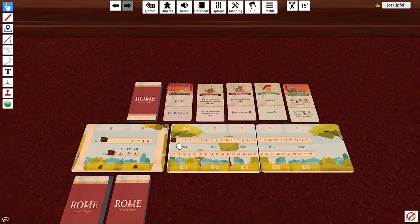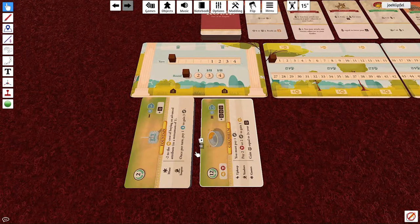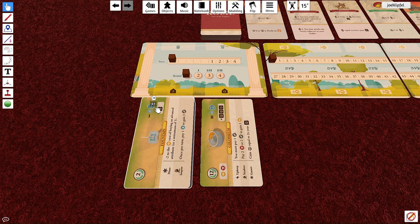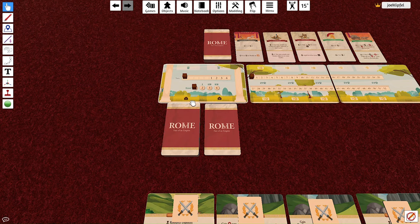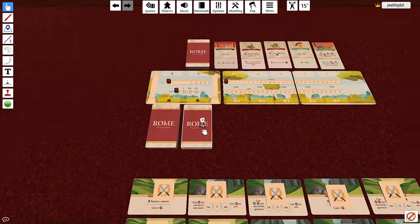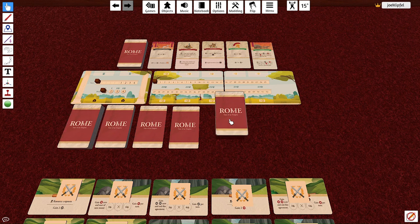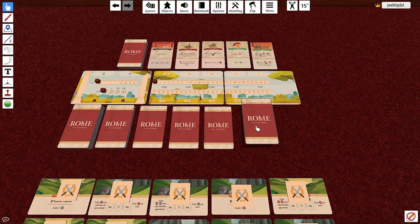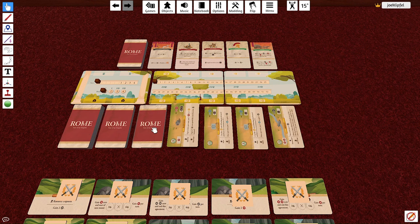Find all your development cards — they have a little house icon with a value in the top left corner. There are 41 level-one developments (Roman numeral I) and 18 level-two developments. Shuffle each pile separately and place them in the appropriate spaces on the board, then deal yourself a market of five level-one developments to start the game, all face up.